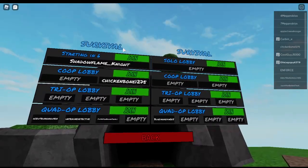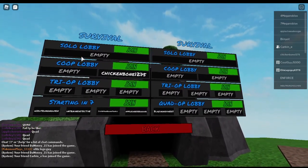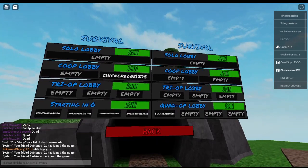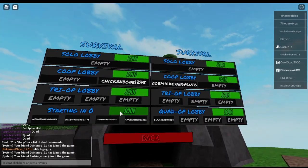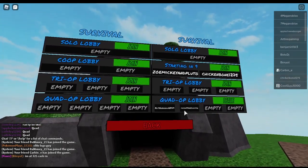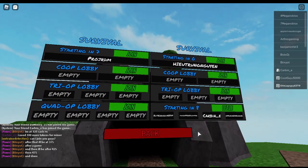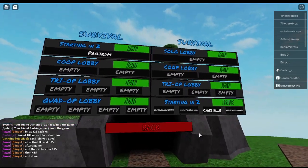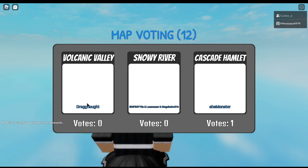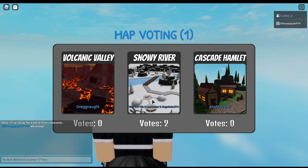I'm going to click play, and I see survival. We have solo, co-op, trio, and quad. I think I might as well just join a quad game because I feel like people are going to carry me. I'm going to wait for the game to fill up. The game is going to start now and hopefully I'll get to see what this game has to offer. I have no idea what any of these maps are, so I'm just going to vote for Snowy since that's the one with the most votes.